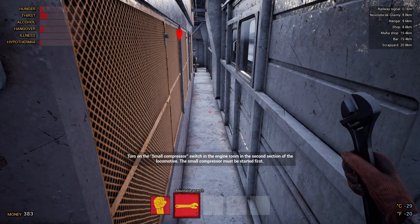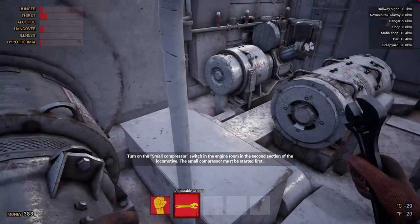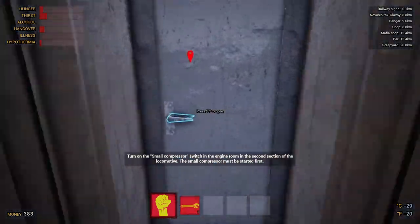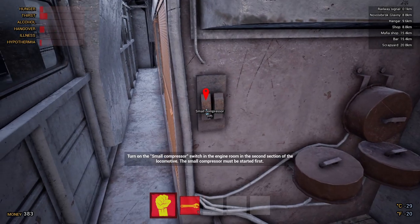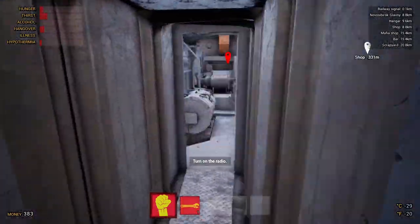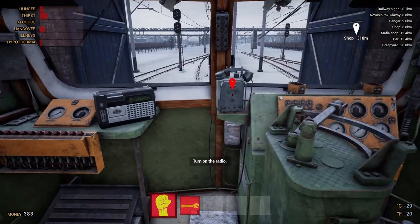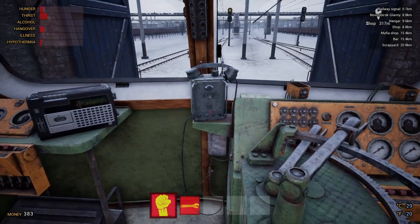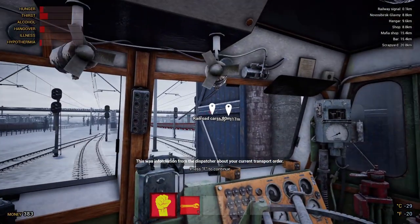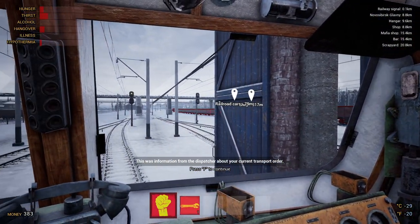Here we are — compressor. We'll flip that on. Then we've got to run back to the front and turn the radio on, and that'll just give us updates from our comrades. We've got coal wagons that have to go to Novosibirsk Glavny. So that's the dispatch orders — you don't have to press that call button again. We need to get the power on. It's saying raise them and wait for them to reach the electric line. And we've got to turn the heat on to maintain the temperature.